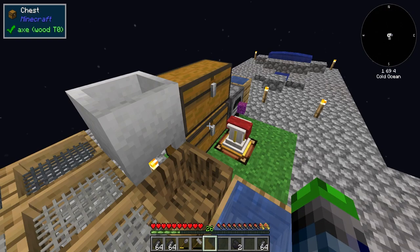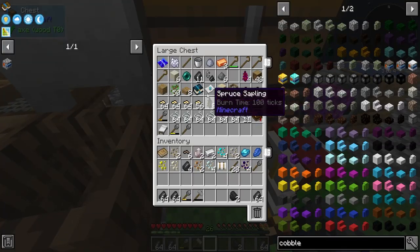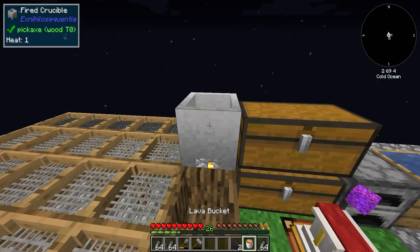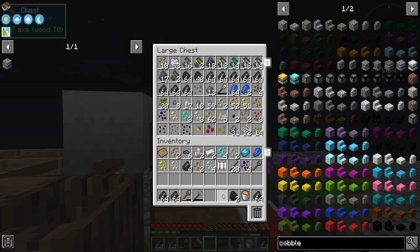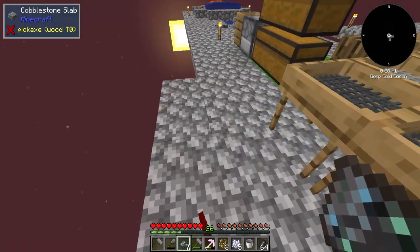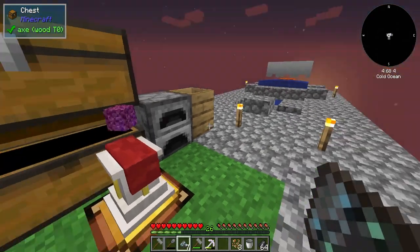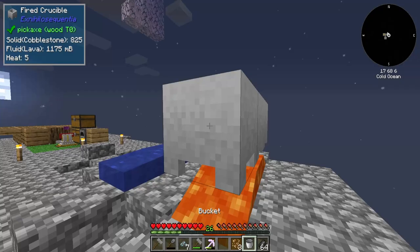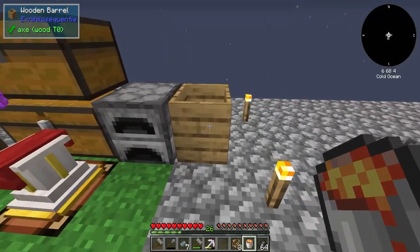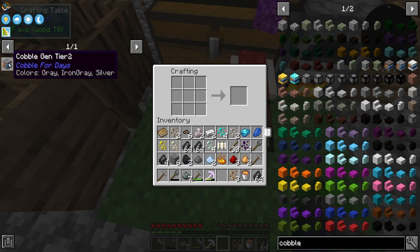We're going to do something a little different now — we have a full lava bucket. We do need one more iron ingot. I smelted up some dust and we got ourselves some redstone — fantastic! I've also put our lava bucket over here and added two more fired crucibles, so these are all producing lava. We do have that here.